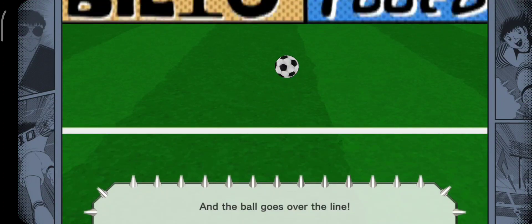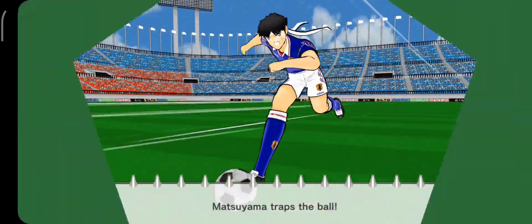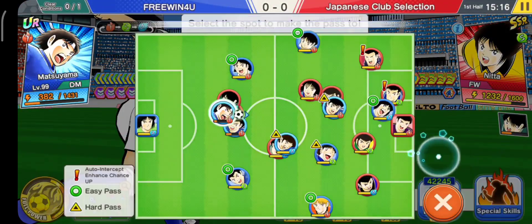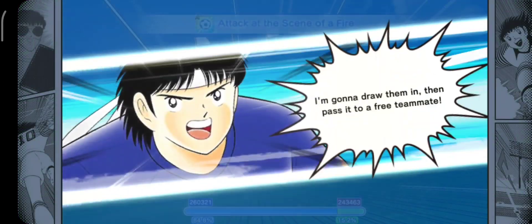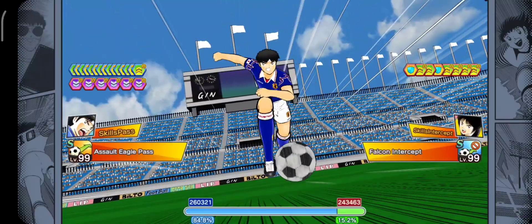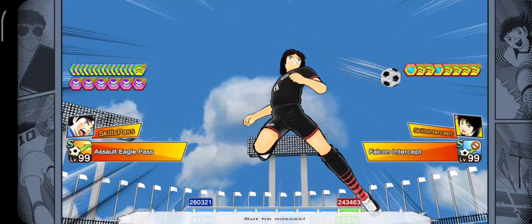Astaga, bener-bener. Sudah klap. Sini-sini kalian berdua. Selin banget. Gue bakal kasih bolanya ke Subasa sini. Tolonglah, ini udah lebih berkurang lagi stamina-nya dari tadi loh. Ini kalau si Taki ngapilin tersep bisa kena sih.